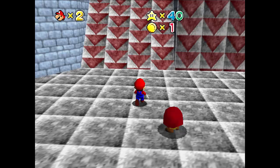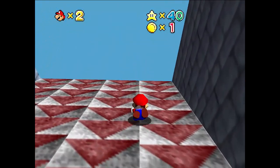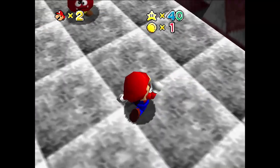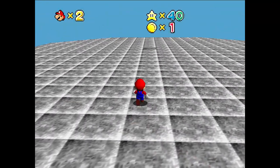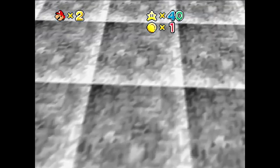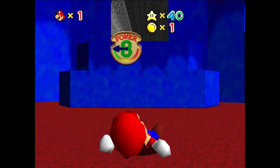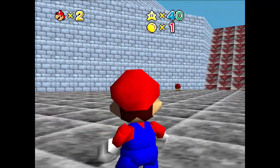If you come from this ramp from this side, you might think you can get up, but you can't. So how do you get up? Wait a minute — oh hey, a cannon there. Okay, I can just jump down here and use a cannon. Evil trick. Absolutely evil trick.